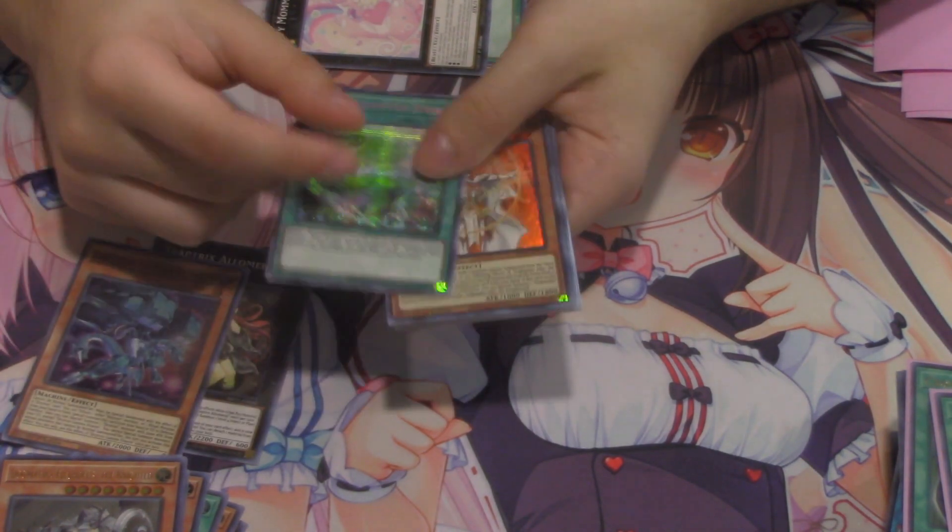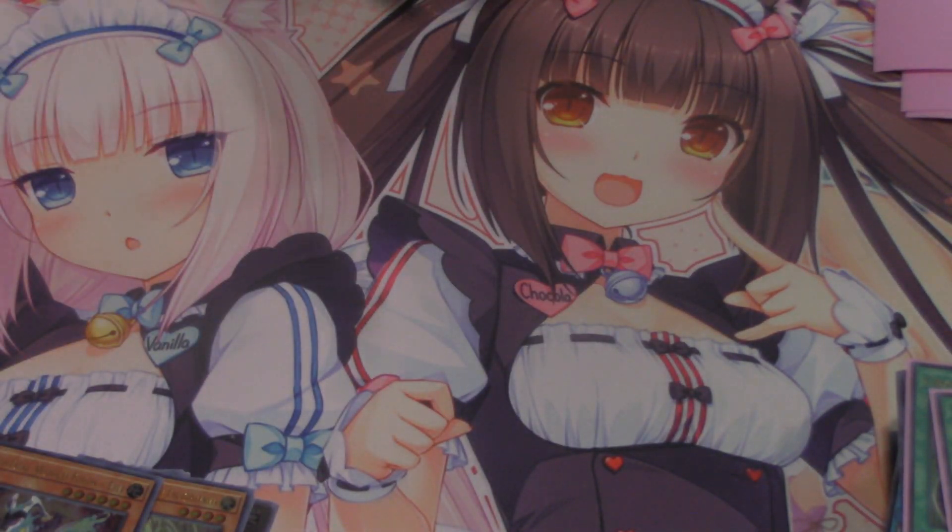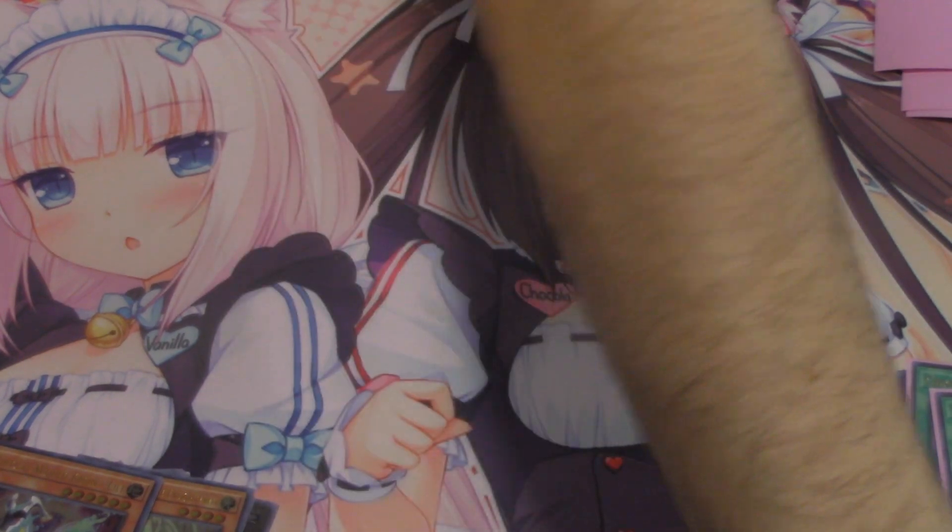Almarisses, garbage. Five for five on trash for that pack — but who really cares? If I get to pull a Crossout Designator, all the other holos could be useless.